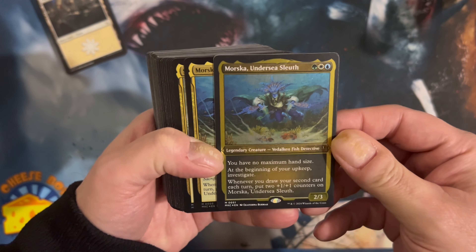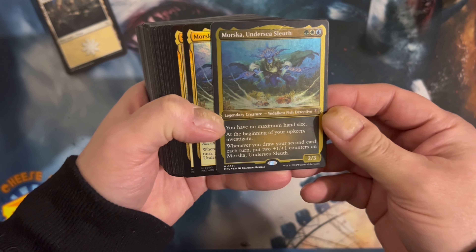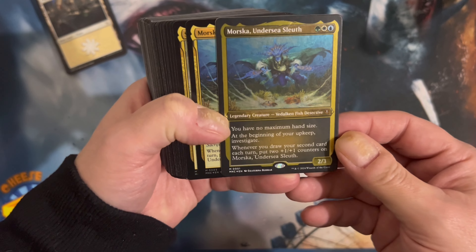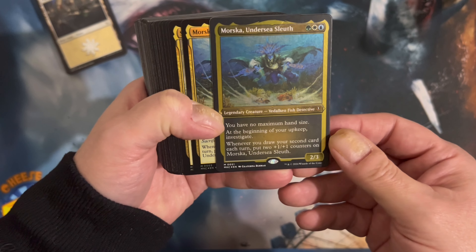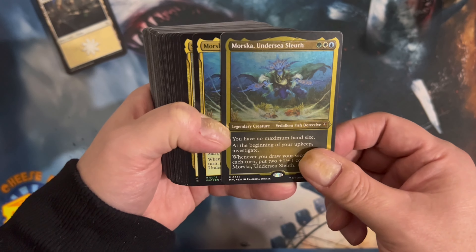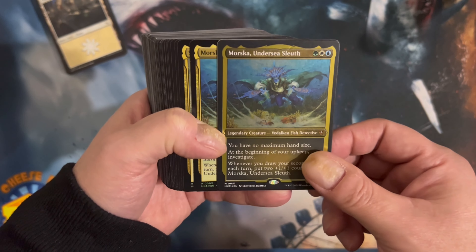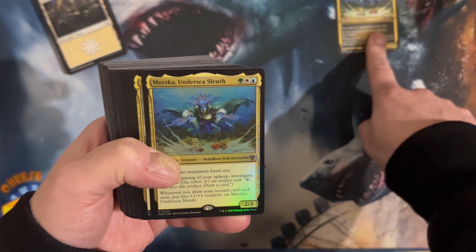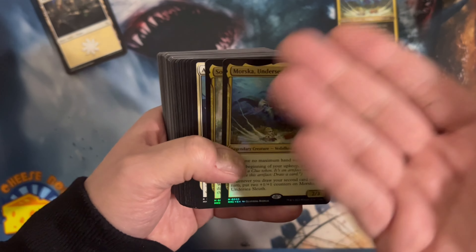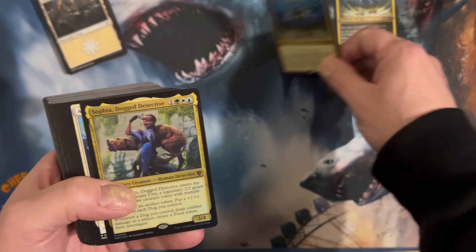Morsaka, Undersea Sleuth. You have no maximum hand size. At the beginning of your upkeep, investigate whenever you draw a second card each turn. Put two +1/+1 counters on Morsaka. Wait — Morsaka? Why is it Morsaka? I added an extra A in the middle. Hard card.